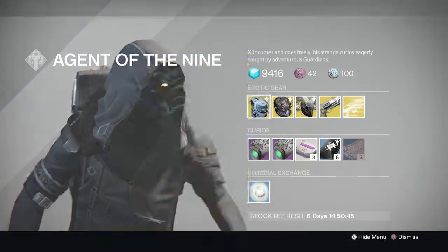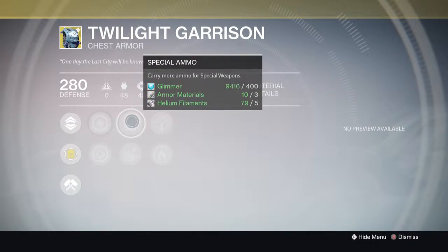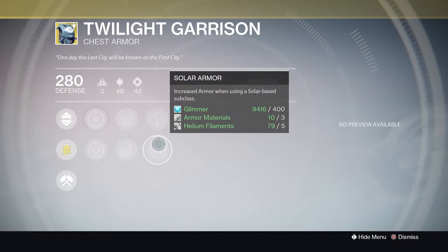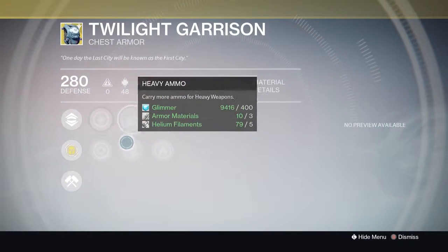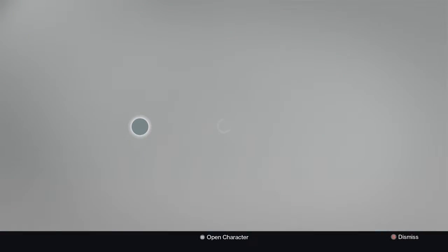For the Titans we've got the Twilight Garrison, giving you that sweet evade in the air, increased Discipline and Strength, more sniper ammo and rocket ammo, and solar armor or solar recovery. Honestly I would probably go sniper ammo if you like running a sniper rifle in the Crucible.